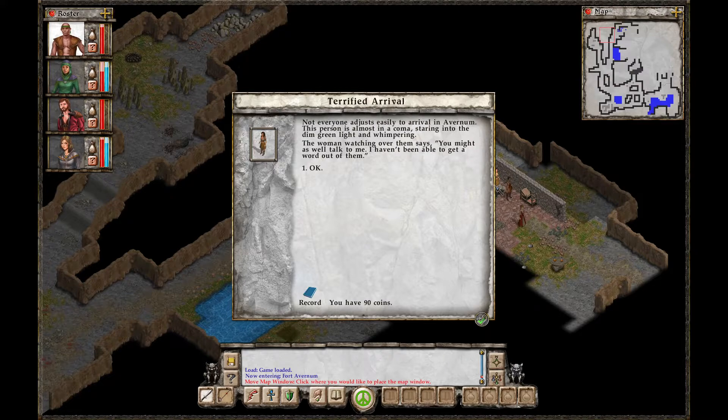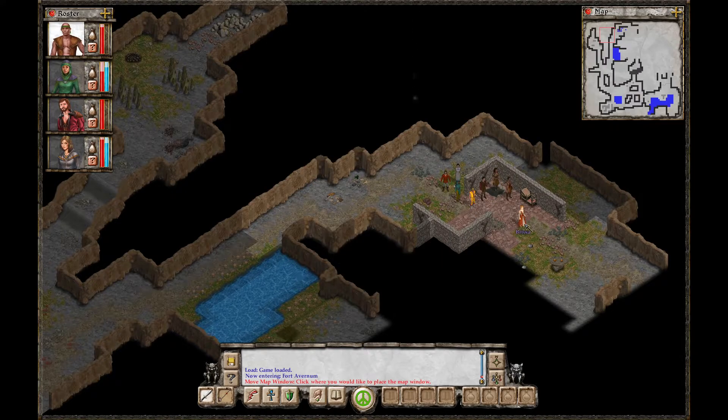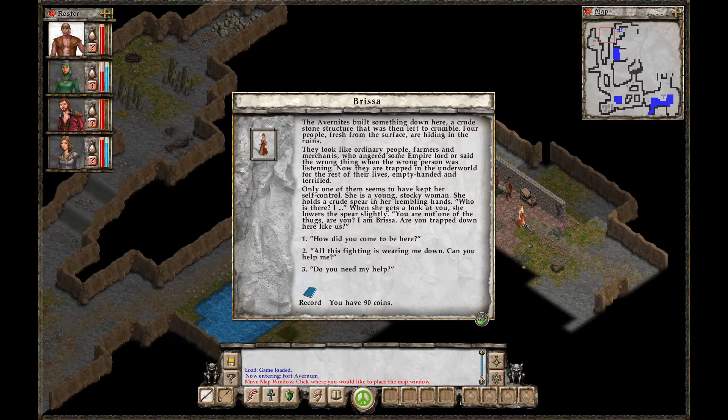The woman watching over them says, 'You might as well talk to me. I haven't been able to get a word out of them.' Brissa. The Avernites built something down here, a crude stone structure left to crumble. Four people, fresh from the surface, are hiding in the ruins — farmers and merchants who angered some empire lord or said the wrong thing. Now they are trapped in the underworld, empty-handed and terrified. Only one seems to have kept herself in control. She is a young, stocky woman holding a crude spear in her trembling hands. 'Who is there? I... When she gets a look at you, she lowers the spear slightly. 'You are not one of the thugs, are you? I am Brissa. Are you trapped down here like us?'